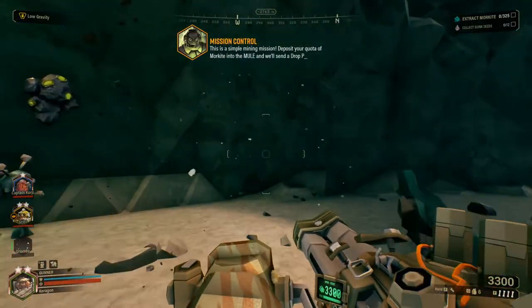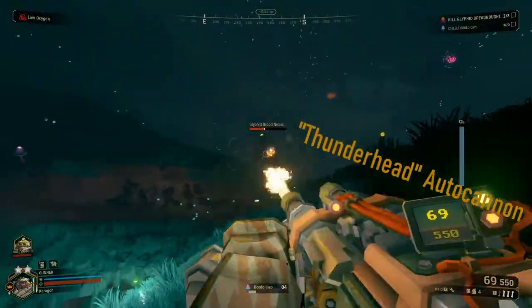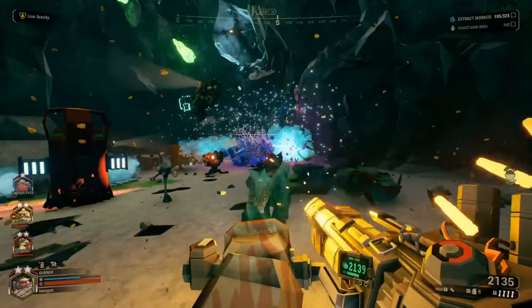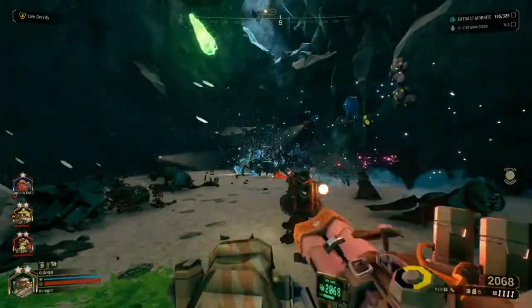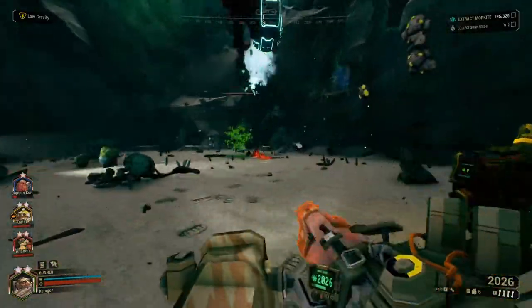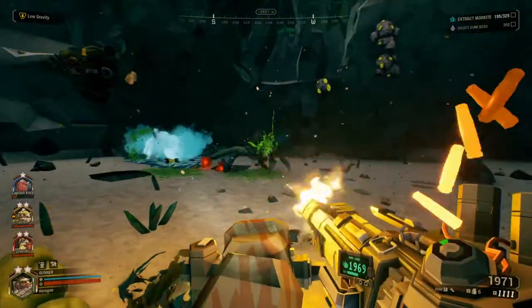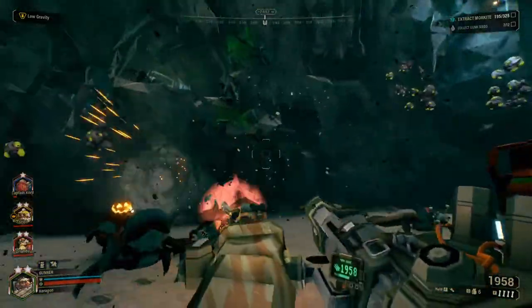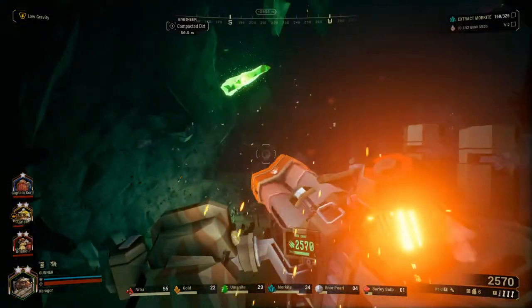The two primary weapons that the gunner has are the Lead Storm Powered Minigun and the Thunderhead Autocannon. The Lead Storm Powered Minigun is a high rate of fire weapon. Its rate of fire makes it easy to switch between targets while holding the trigger down. It does decent damage output and never requires reloading — it will fire until it's empty.